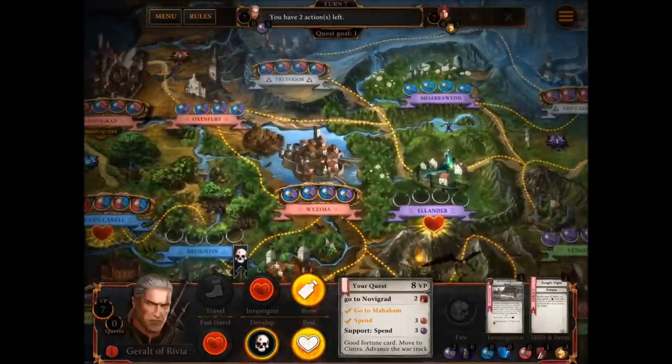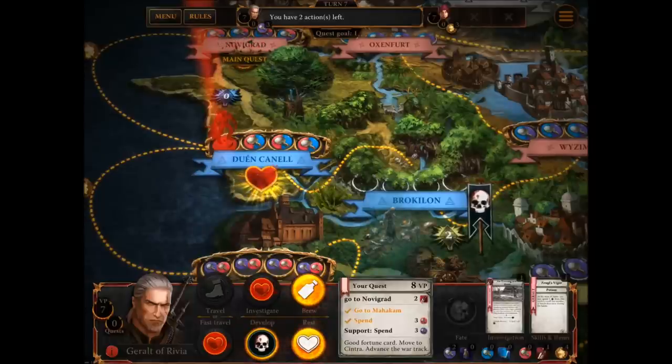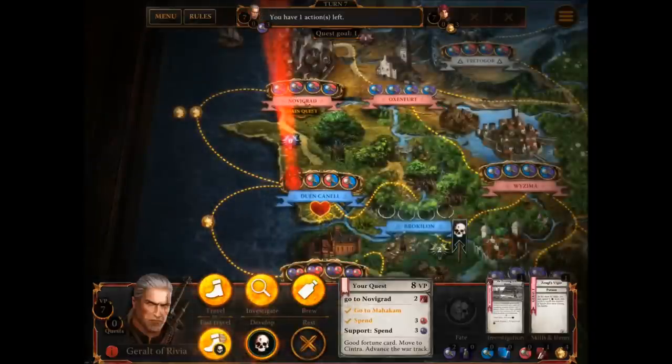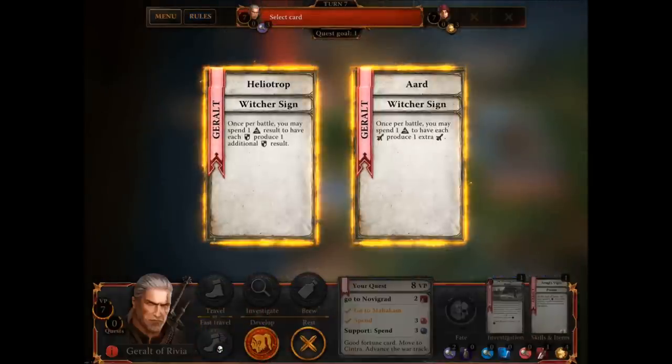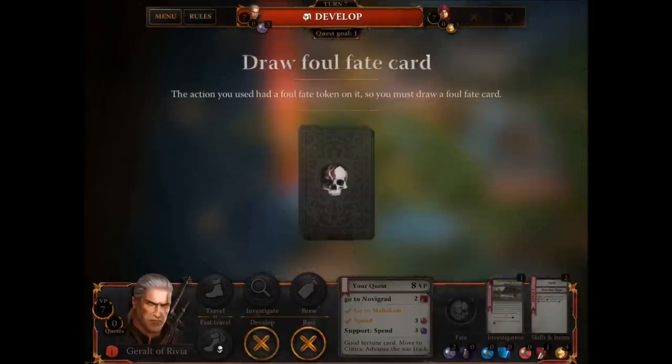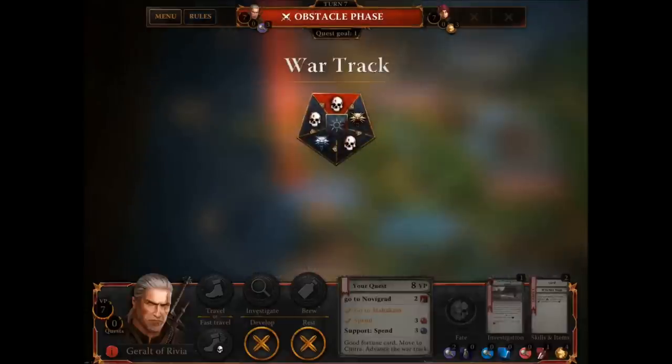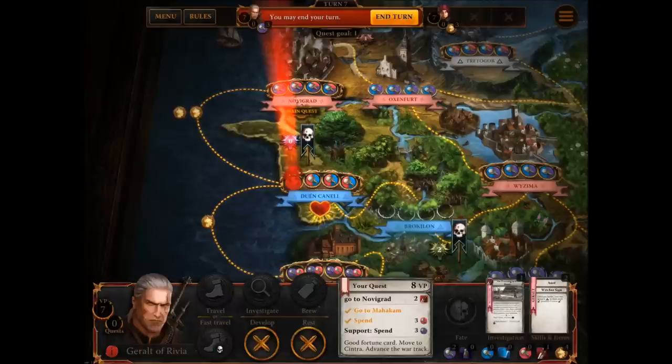They also have slightly different symbols on the card — if you've got colour blindness, you can see Dandelion has little triangles on them. I said I was going to develop, but I'm going to rest first. Okay, I've healed. Now I'm going to develop because I want some more skills — I'm a bit short on them. It makes more sense to do a develop before another brew, because the brew may affect multiple cards. Let's do a develop, even though we're going to have a foul fate. Neither of these are potions — they're both Witcher Signs. One for battle: you may spend Witcher Sign results to have each sword produce an extra sword. I'm going to go for the extra sword because my quest is still to fight a monster. Foul fate — phew! Nothing happens.